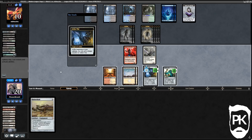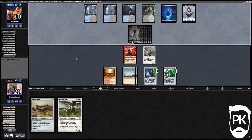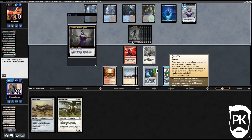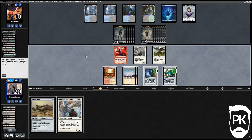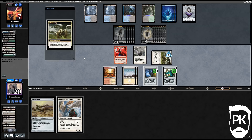Stoneforge Mystic — we can get Batterskull online. Wisp, wisp, wisp, wisp! That's good. We can Wisp out one zombie and start attacking in the air. That's six zombies — 12 damage right there. We also can't remove Magus of the Moon because it'll give them Creeping Tar Pit back. No attacks for now — I think that's okay. A lot of zombies though. I'm not sure we have any way to beat this now — wait, okay that's good. Is it enough though?